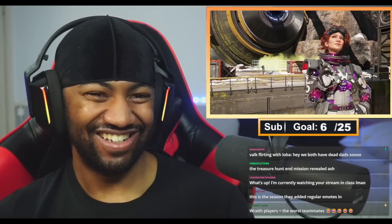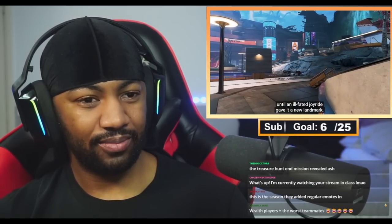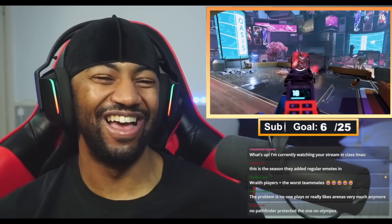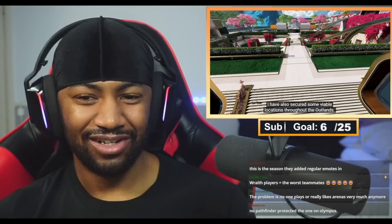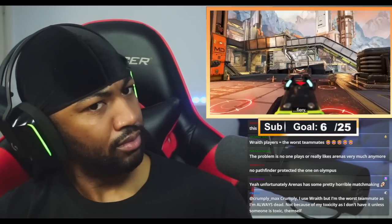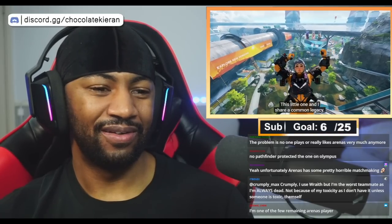There's a beautiful looking area there. Is this the same one that Pathfinder had to protect in that cinematic? Look at Horizon — look how bouncy her hair is. What's crazy is she was lost in space that long and her hair is still fire. Why is he walking like that? Mirage secured some viable locations throughout the Outlands to serve as arenas. 'Don't get too comfortable, the future promises to be a bit fiery.' Random airstrikes — or was that a Gibraltar one? Random Nessies! Valkyrie — there she is.